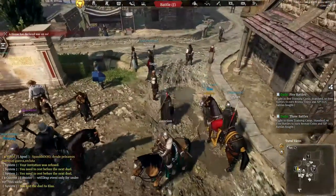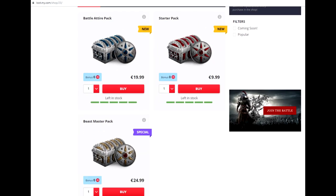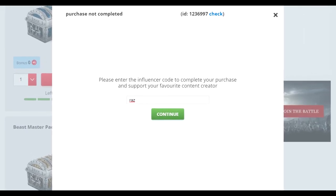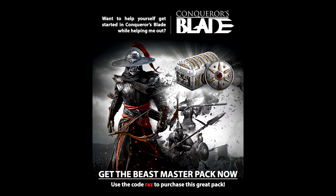Alright, well, that is it for today. Thank you everybody for watching. If you want to support the channel, there are a few premium packs you can purchase from the shop — use my code, which comes at no extra cost for you but supports the channel a little bit. The code is RAS, like Solomon RAS, just RAS. If you don't want to support the channel and still want to buy those premium packs, that's also cool, because that supports the game and we all love the game, right? Thank you everybody for watching, and see you in the next one.